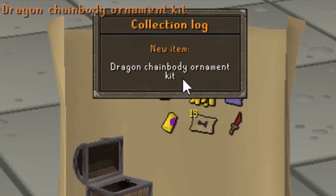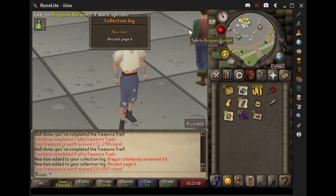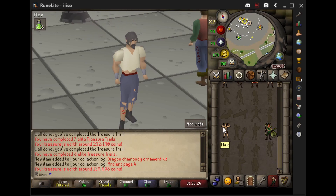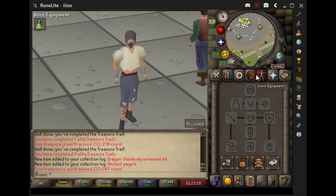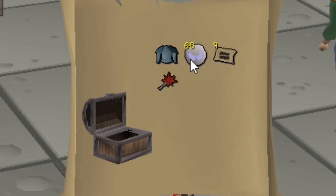Oh my gosh, dragon chain body ornament kit! Man, I was wishing — fingers crossed for that, like a torture ornament kit or whatever. But I don't have a dragon chain; if I ever get one, that'll be loot gang as hell. Now for our final casket, let's flex and open it up. Nice — that hurts, 184k.